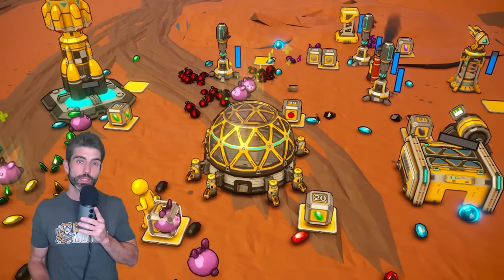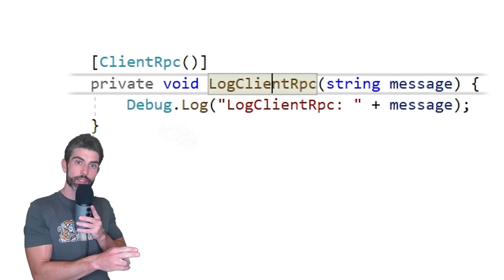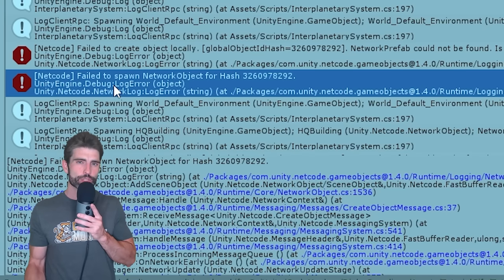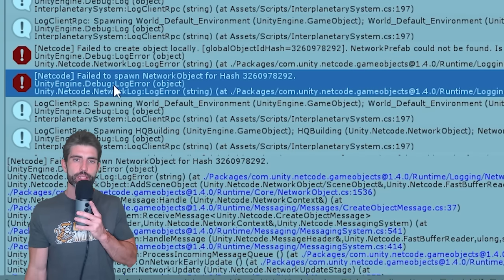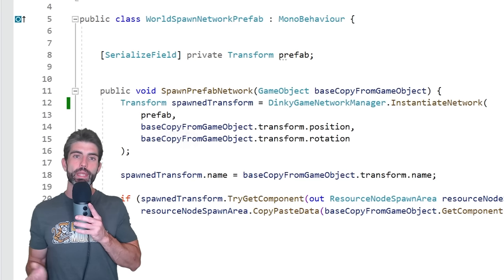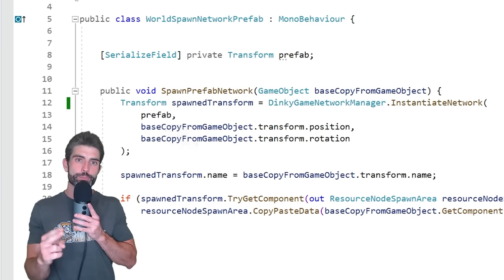This took quite a while to figure out. Making multiplayer games makes everything much more difficult — the errors are harder and the debugging process is even more confusing. I made a simple RPC to send logs from the server to the client to verify whether they were receiving different objects. That's how I saw that the hash codes were different despite supposedly being the same objects, which is how I figured out the whole cloning issue. After finding the cause, the solution was super easy: I made a simple script that holds a reference to the original prefab, and instead of spawning the copies directly, I instantiate the original prefab and spawn that one. With this change everything was now working correctly.